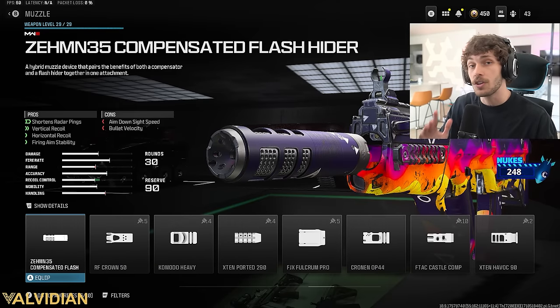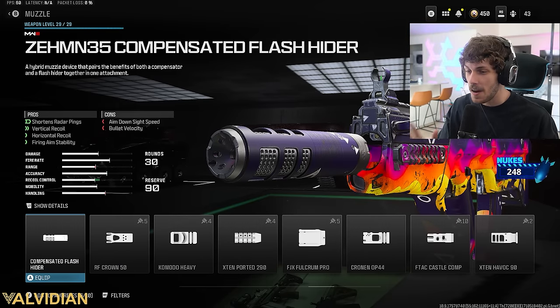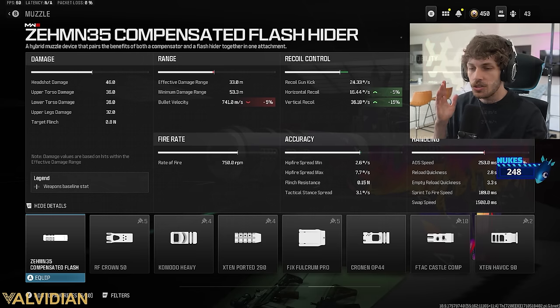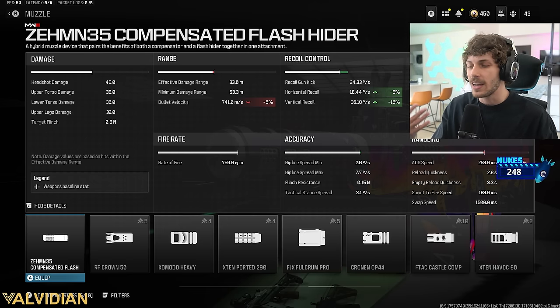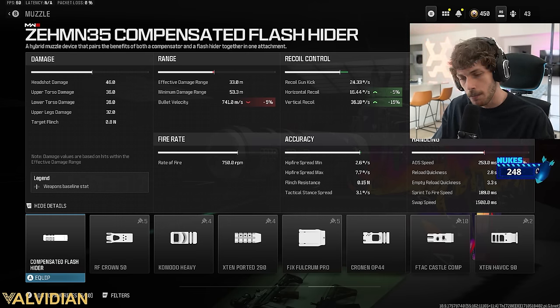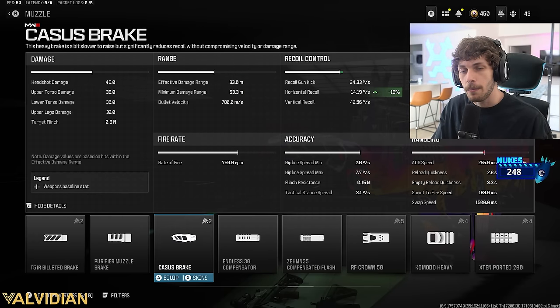I do have another option for you guys - I try to mix it up in every video - but this Comp Save Flash Hider is insane. It makes the gun so easy to use, so clean and smooth without really hurting the gun at all. We're only losing about five percent of ADS speed for so much recoil control. One thing I don't like is that we're losing bullet velocity, but I'll be using something else to bring that back up.